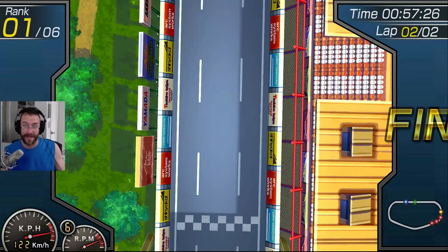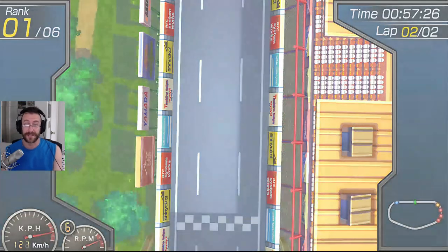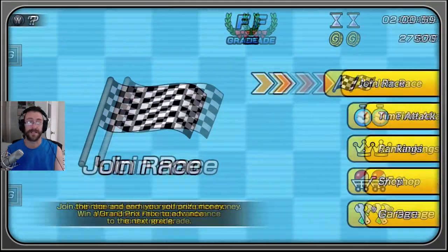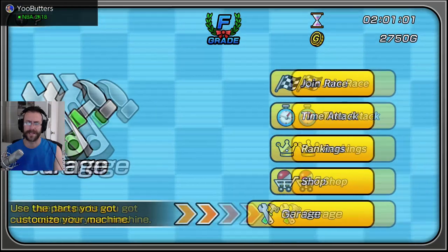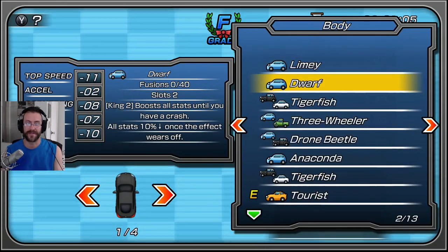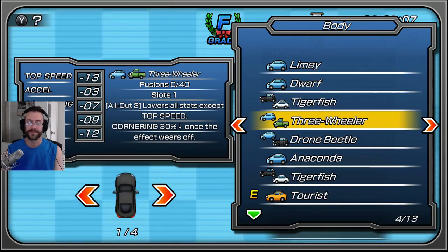One of the bodies I have actually puts out an oil slick. If you want, we can try that for the next race. Again, the races very quickly get more complicated than this. So let's change our body to the oil slick car — the Anaconda. I've never actually used it.